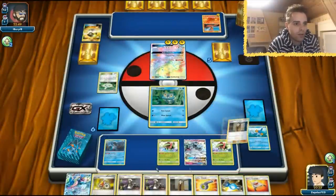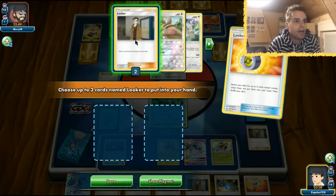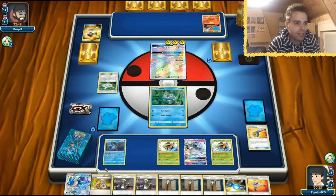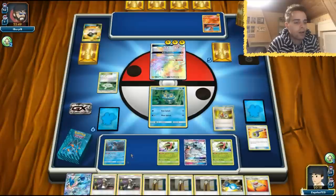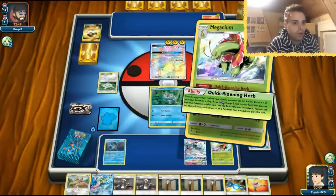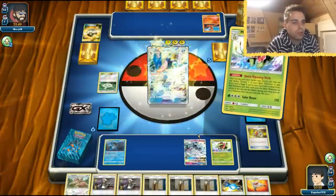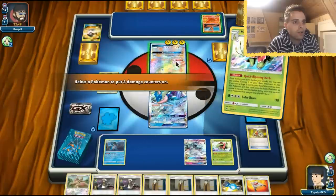We're going to use Looker Whistle once again to get two Lookers in hand so we don't draw into those. Now we're drawing lots of cards. We need our Energy, so hopefully we'll find it soon. We're going to discard Meganium — we don't need it at this point. We can get out another Greninja. Snipe 30 — Quick Ripening Herb to evolve into Greninja. This one cannot attack regardless, so we can snipe 30 on the Zeraora.